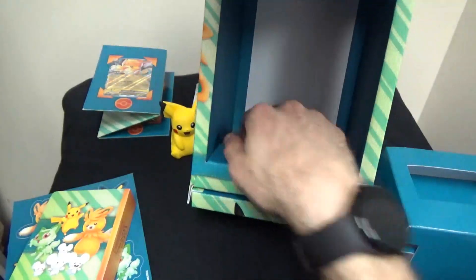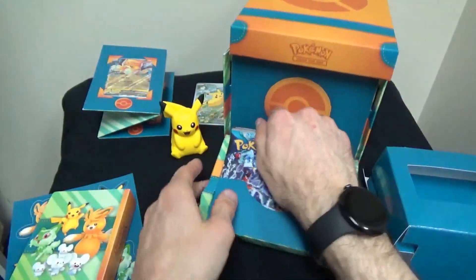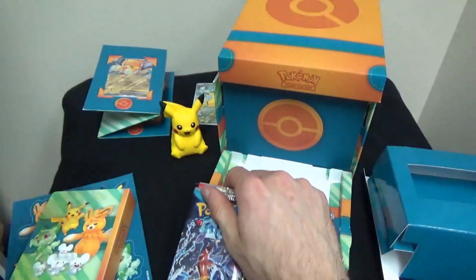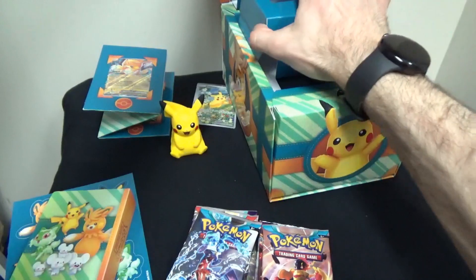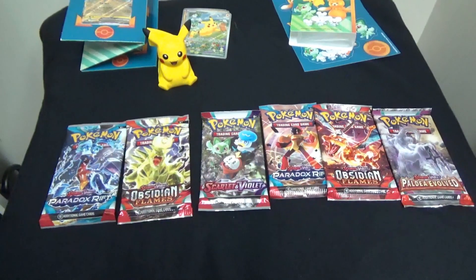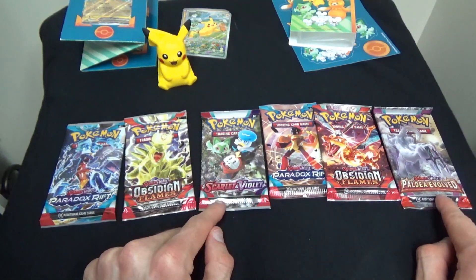Let's find the booster packs really quick. Oh, here they are — this part is removable. Let's get these out. Here are the six booster packs. It looks like we have two from Paradox Rift, two from Obsidian Flames, one from Scarlet and Violet, and one from Paldea Evolved.